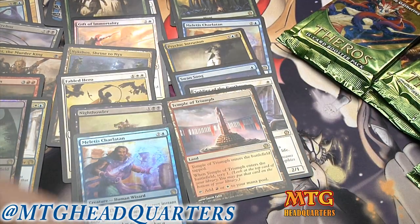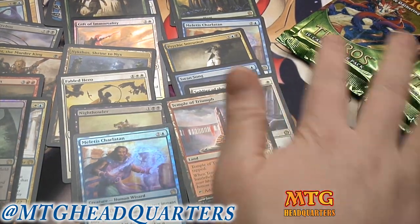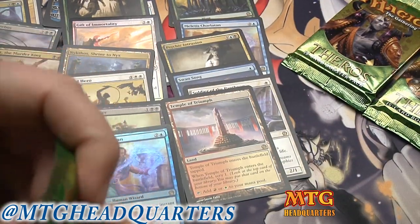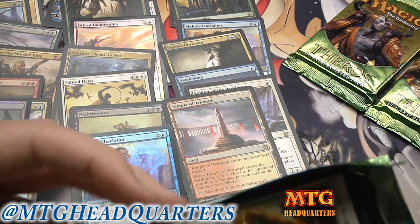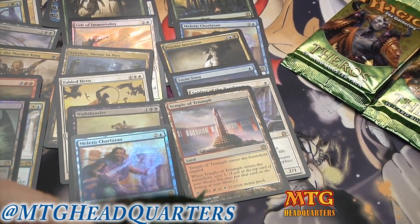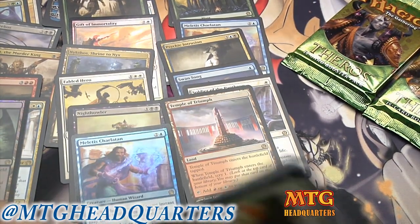I like to complain but this is an excellent box — Hero's Downfall, Stormbreath Dragon, Ashiok, couple of Soldier of the Pantheons, Nykthos. All we need is a Thassa to top it off here.